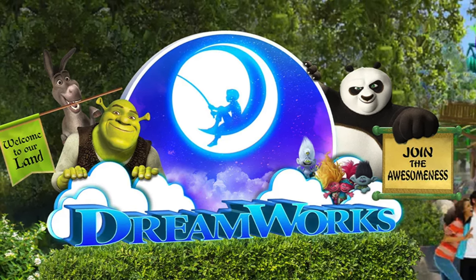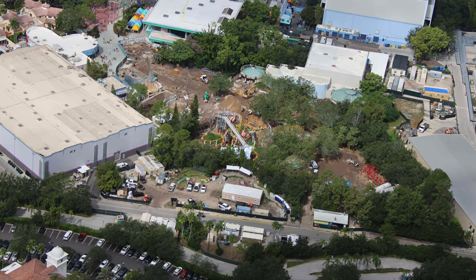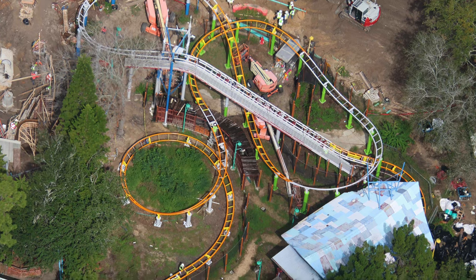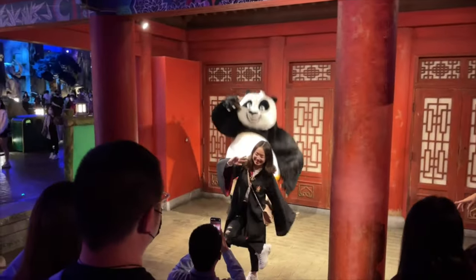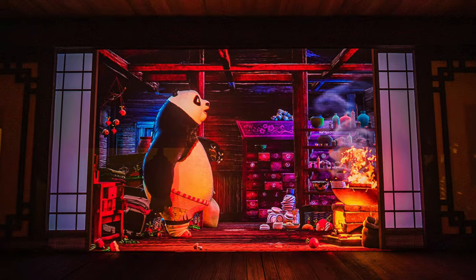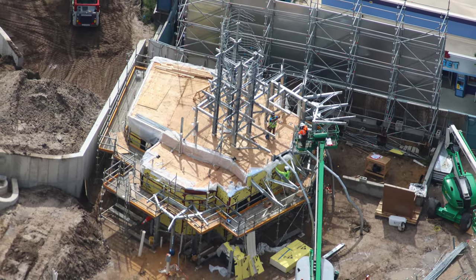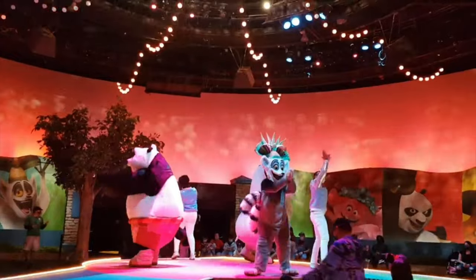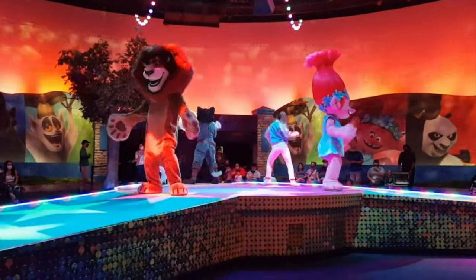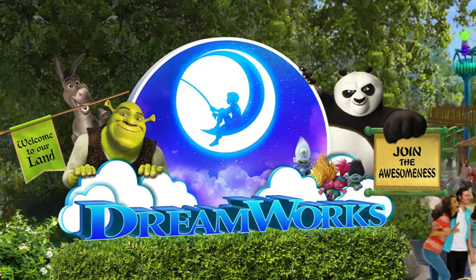The new DreamWorks Land is well into the construction phase and is slated to open in summer 2024. It will feature a mixture of new attractions as well as utilising some of the previous rides and buildings. The Woody Woodpecker Coaster will be rethemed into a Trolls-based coaster called Trolley Coaster. The Curious George wet play area and ball factory has been rumoured to be rethemed to Kung Fu Panda, which will also include an interactive meet and greet using special digital puppetry. The land will also include a Donkey and Shrek meet and greet in the newly constructed Shrek's house and swamp area. We can't wait for this new land, which will be another great area for younger visitors to explore.